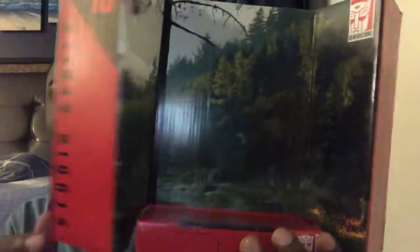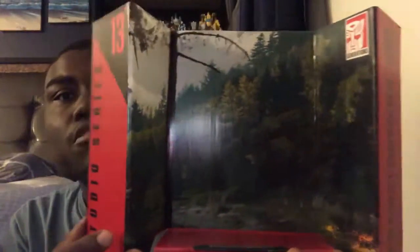It's Studio Series number 13. The cardboard has the Transformers Revenge of the Fallen logo, marking the scene where Optimus got attacked by Starscream, Grindor, and Megatron. At least I didn't say Blackout this time — though he does look like Grindor.